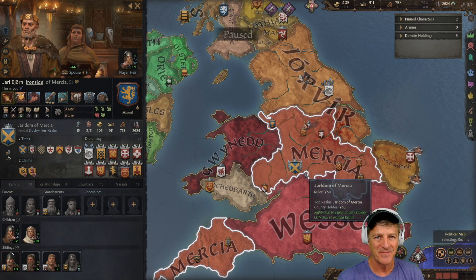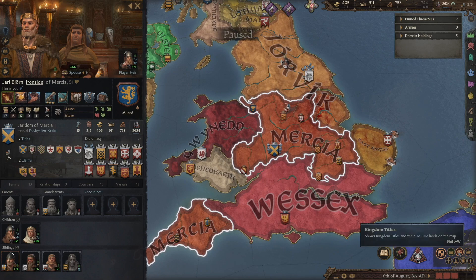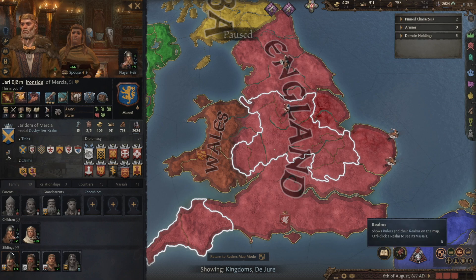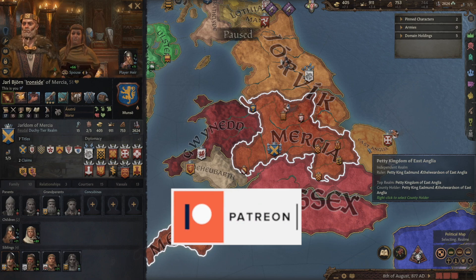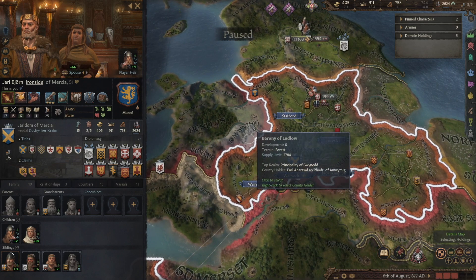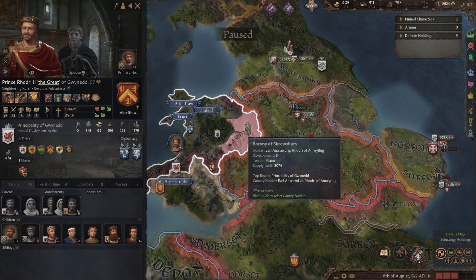Can we get six more counties and form the kingdom of England? Looking at the map, if we click on the kingdom map for England using the control in the bottom right of the screen, we can see the land we control and need six more counties in the red area to form England. The problem we're facing is Wessex to the south, which is rather strong — we've got a peace treaty with them because we just recently attacked them. East Anglia to our east we also can't attack easily. We can however pick off the county of Amwithig on the eastern side of Prince Rodri's realm.